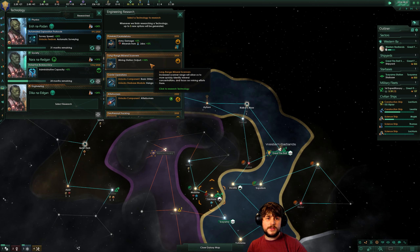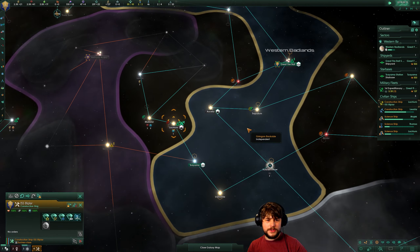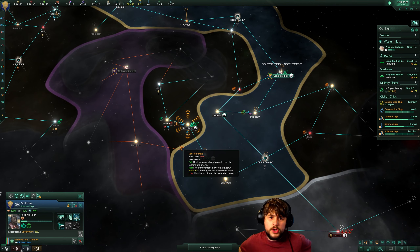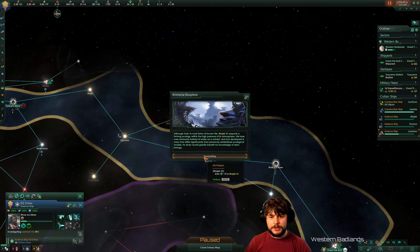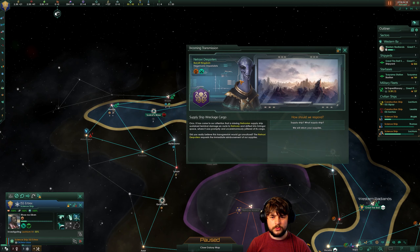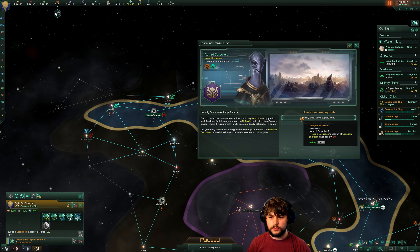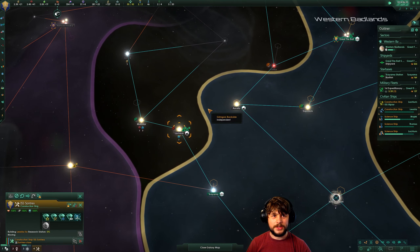Mining station output is still good. Minerals from jobs I would rather have. Do we have the influence yet? Not quite. You are investigating stuff, you should keep doing that. Construction finalized — good job. Supply ship? We're not giving you anything — you can get lost.